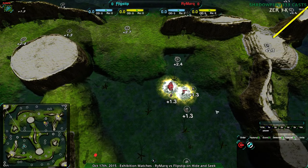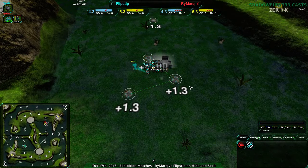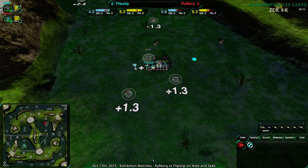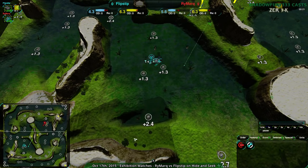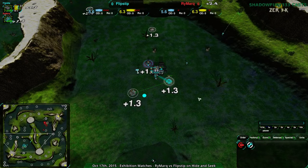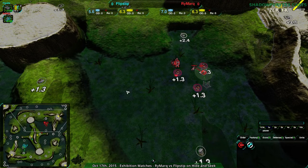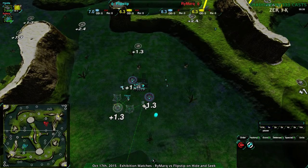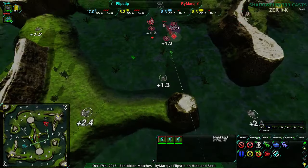Both players are starting out near the 1.3s. Flipstep knows this map — Flipstep and Faelthas used to play on this map all the time, though I haven't seen Faelthas in a while. I guess they figure they'll just get all three 1.3s and then build the 2.4. Probably too risky to get raided on the hill. Rymark is going for jumpbots, as they do. And Flipstep opening up with Glaives.